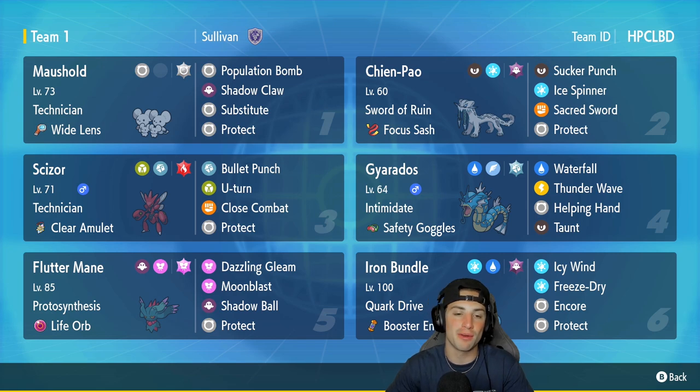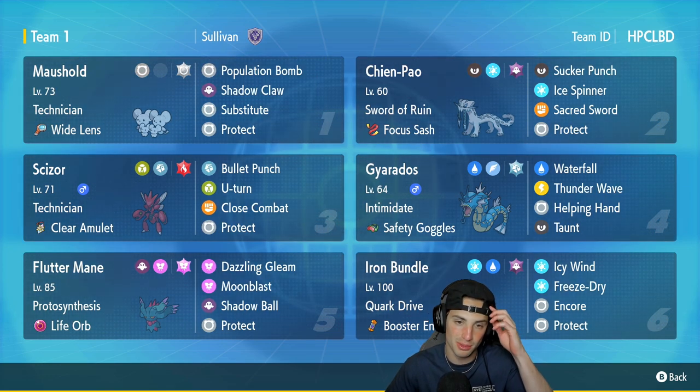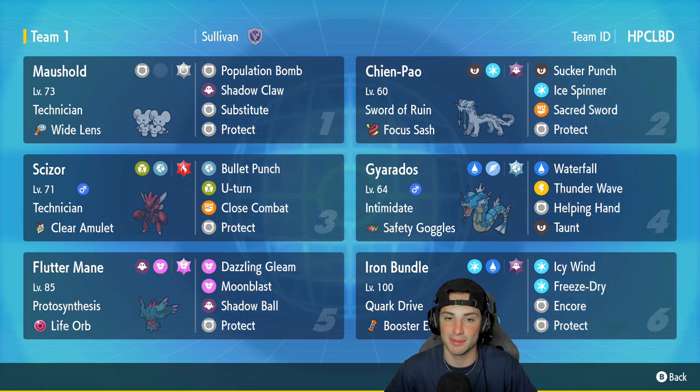We got Maushold in our first slot — really cool Pokémon, very awesome all around, but this one is made straight for attack. It has Population Bomb, Shadow Claw, Substitute, and Protect. When you see Maushold, you usually think support, but this one is all about attack. It's got Pop Bomb and Shadow Claw, and once you land a Pop Bomb you can pretty much KO any Pokémon you want.